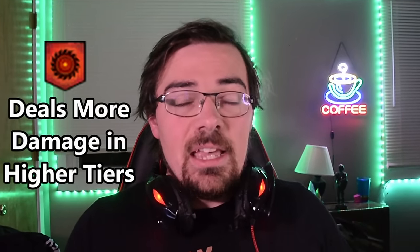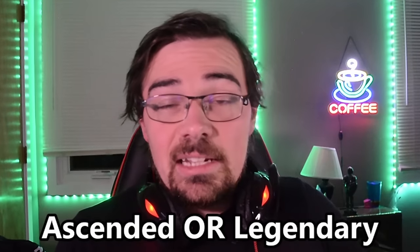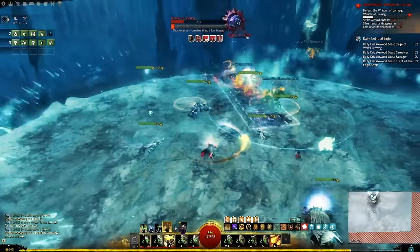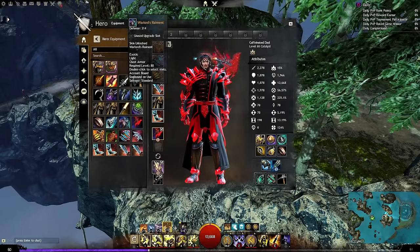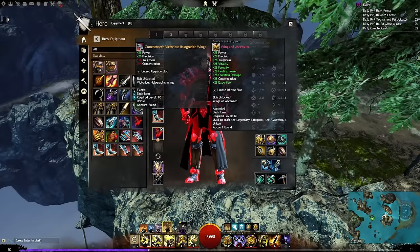Nobody in any world boss group, strike mission group, or even most raids is really going to care if you have exotic versus ascended. Now, fractals — the instanced dungeons that get scalably more difficult — do rely heavily on at least ascended gear, because of agony: a compounding factor that deals more damage if you don't have resistance, and the only way to counter it is by slotting agony resistance into ascended gear. That's the only exception. Everything else, if you have exotic, you are good to go. When I first hit max level, I wasted so much time worrying about ascended and legendary gear when I could have just gotten exotic and called it a day.